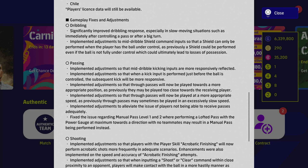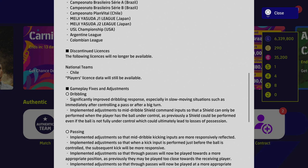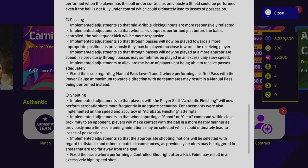For passing: mid-dribble kicking inputs are more responsively reflected. I had one half playing offline in Trial Match and from speaking to others it does feel more responsive. They also adjusted so that a kick input performed just before the ball is controlled will result in a more responsive subsequent kick — so better first-time shots. True passes will now be played towards a more appropriate position, as previously they were played too close to the receiving player, which is a big issue since passing lanes are very clogged.